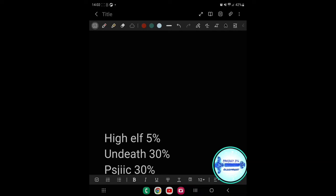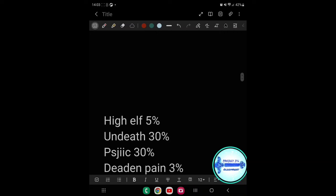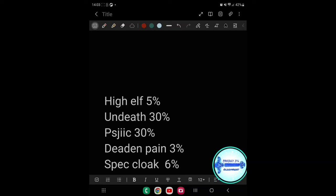You should also have the Sithis line Deliberation passive, which reduces incoming damage while channeling an ability - normally Race Against Time, which you should be running on most builds for speed. That will mitigate 30% of incoming damage. Necromancer's Dead and Pain slot gives another 3% damage reduction. Also, Spectral Cloak from the dual wield Black Rose Prison weapons gives 6% reduced damage when Blade Cloak is active.